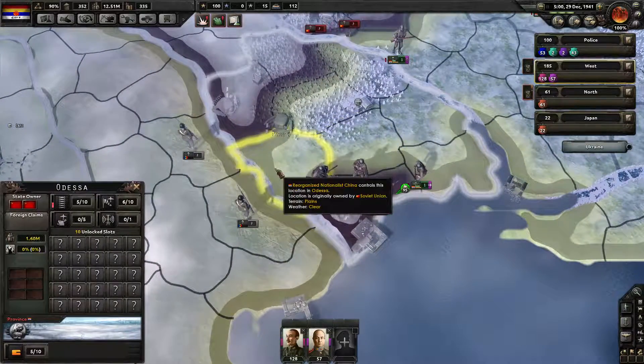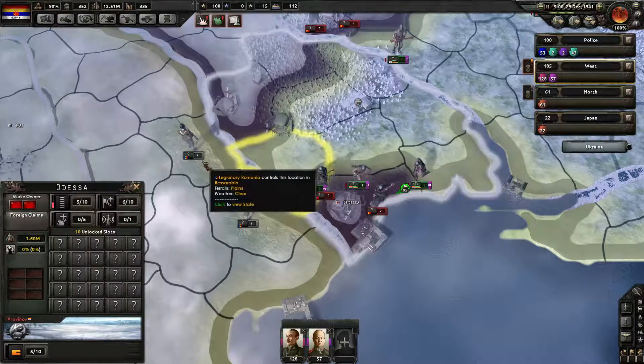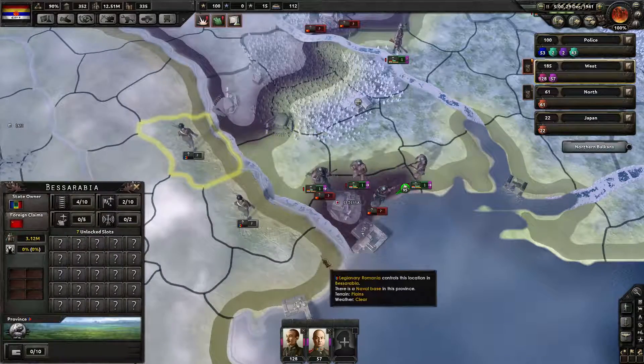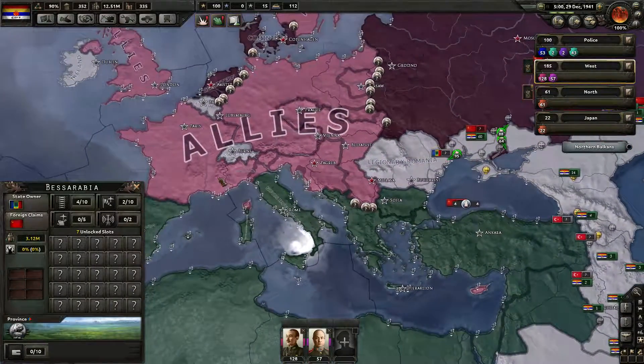As you can see, there really should be a nice border here because this is yellow and this is also yellow and I got really confused — who let those guys inside? This is Legionary Romania, so they are fascists. They might actually join Mussolini — they haven't yet, but they might.